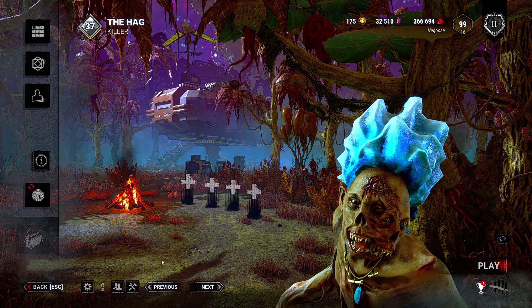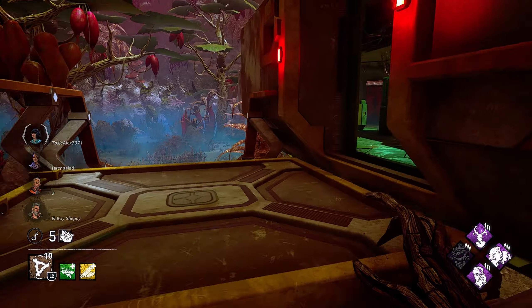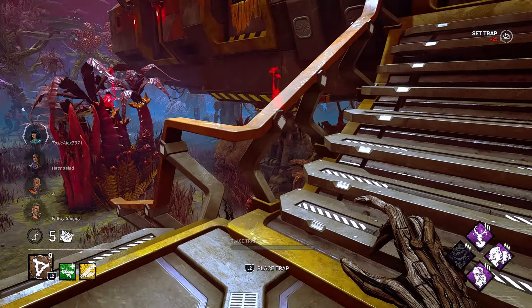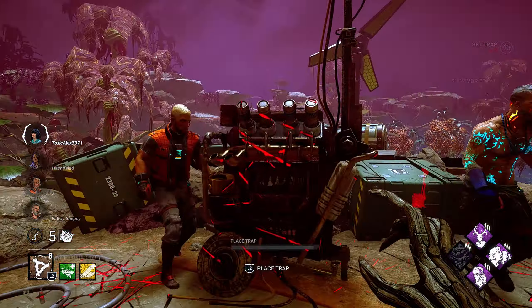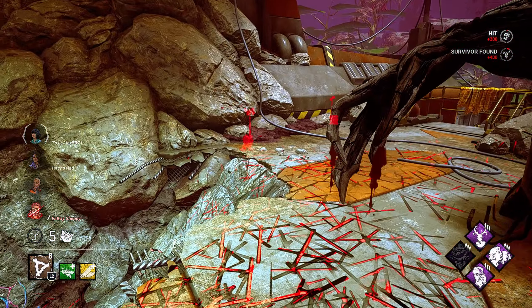We are on the Toba Landing with the granny. We are here on our new planet and it is time to slug. Slugging granny is back. What the hell kind of spawn is that? This is such a big map and they all spawn here and they're really on the gen. That was not smart.